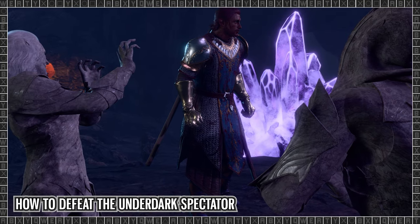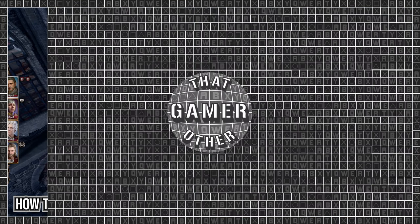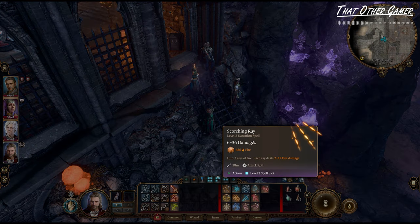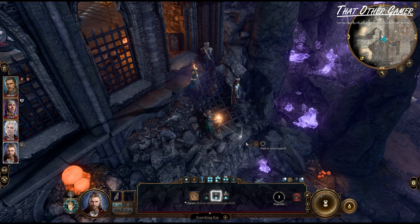In this video, I'll show you an easy way to defeat the Underdark Spectator in Baldur's Gate 3. The only requirement for this guide is that Gale must have Scorching Ray, a level 2 spell, and being able to upcast it to level 3 is highly recommended.